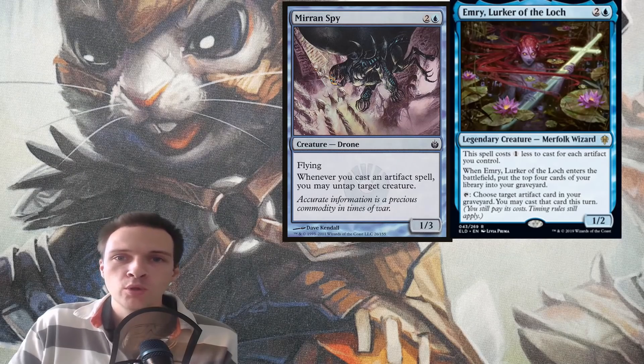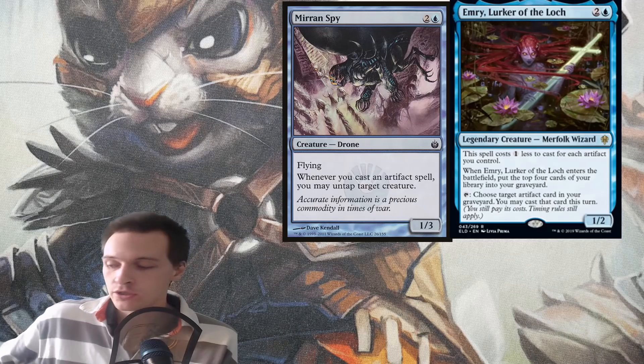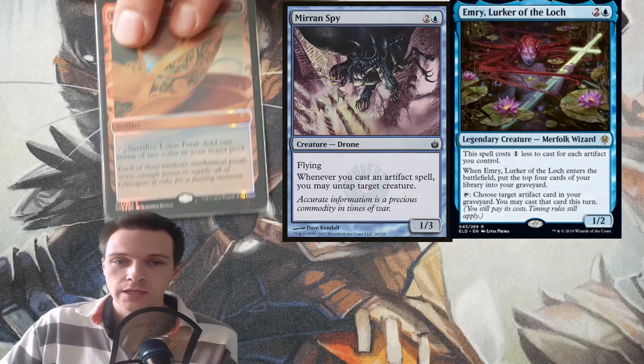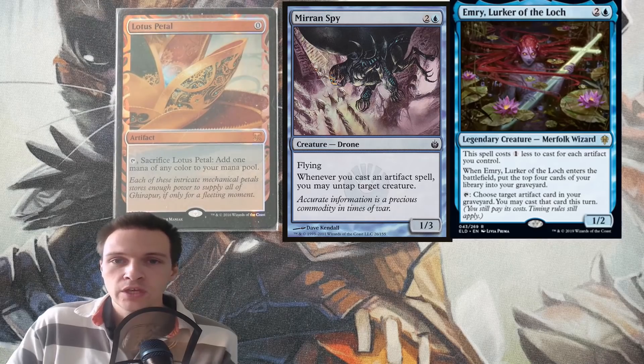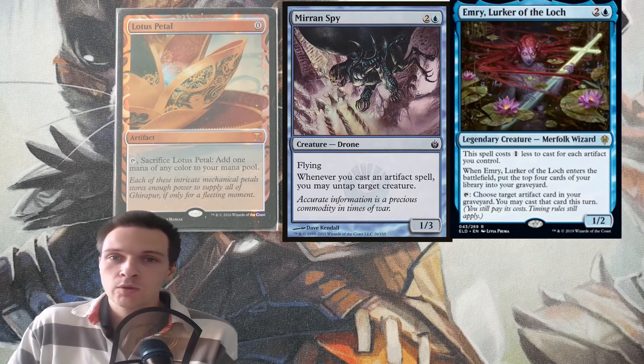There is an obvious combo with the mono-blue Merfolk Spy, a 3-mana cost 1/1 flying creature. Whenever you cast an artifact spell, you may untap target creature. So for example, with a card like Lotus Petal, you cast Lotus Petal, Merfolk Spy will trigger to untap your commander, you sacrifice the Lotus Petal, it goes into your graveyard, and you have 1 blue mana in your mana pool.